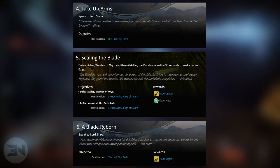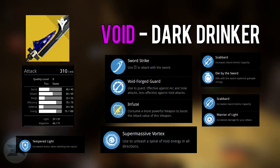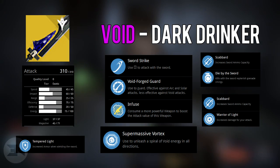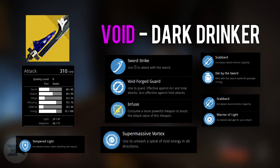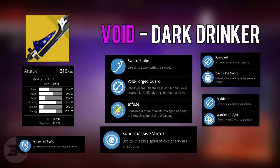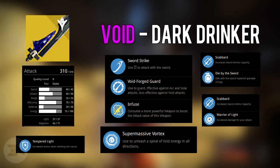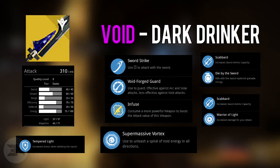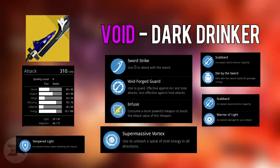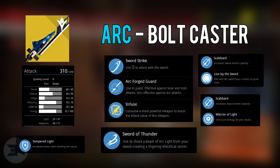First up, let's look at the void version of the sword called the Dark Drinker. Over on the left you can see the attack stats and tempered light — those are the same on all three swords. The main perks include Sword Strike, and you can infuse weapons into it, both the same on all three. This one has a Void Forged Guard — effective against arc and solar attacks, less effective against void attacks. Perk choices are Scabbard or Die by the Sword — increased sword ammo capacity or kills replenish grenade energy — and Scabbard or Warrior of Light — increased ammo capacity or increased damage. The main perk is Supermassive: a vortex used to unleash a spiral of void energy in all directions, an area-of-effect attack.